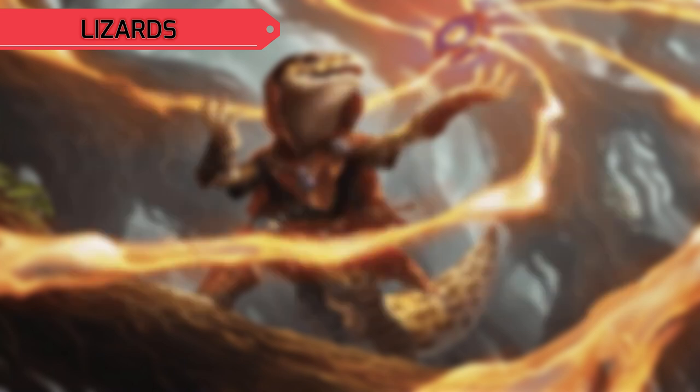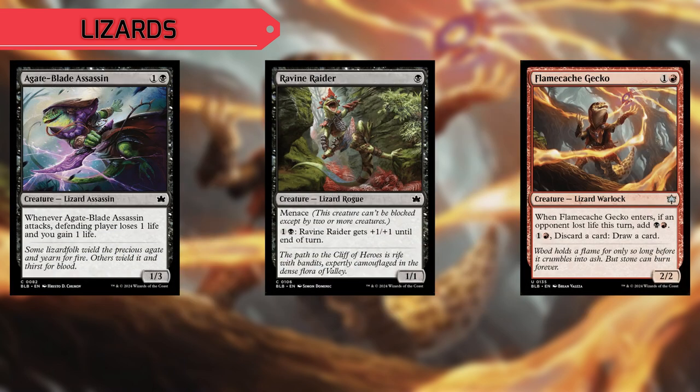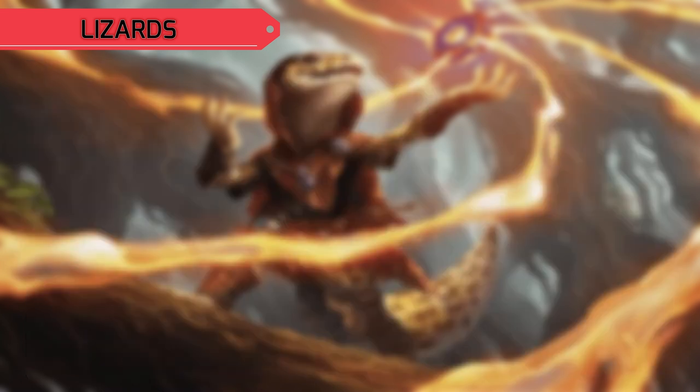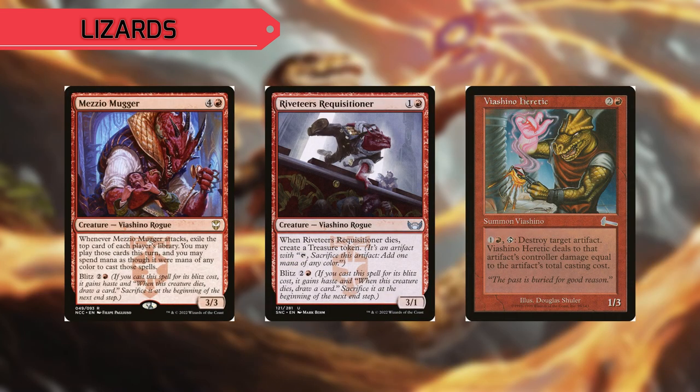Bloomborough brought us a host of new Lizards, like the Agate Blade Assassin, Ravine Raider, Flame Cache Gecko, Hearthborn Battler, the Steam Path Charger, Valley Flamecaller, and Cindering Cutthroat. We also have the Mezio Mugger, Riveteer's Requisitioner, and Viachino Heretic.